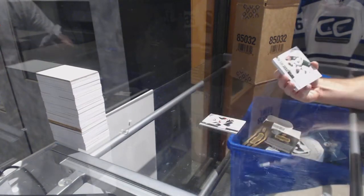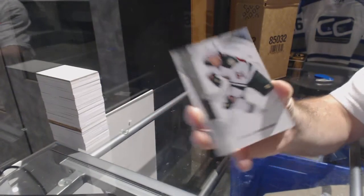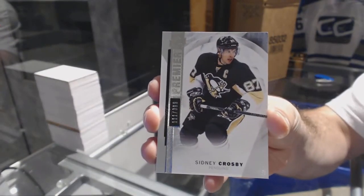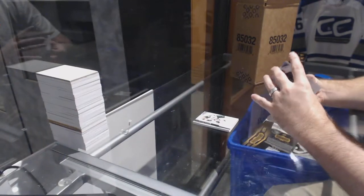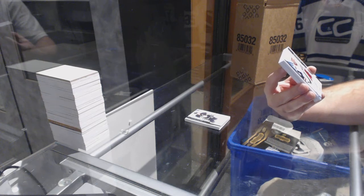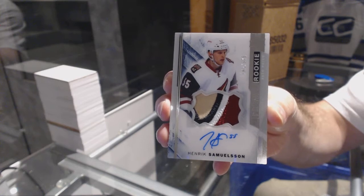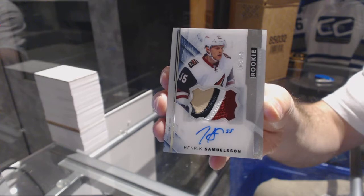For the Minnesota Wild, number /399, Granlund. Base. For the Pittsburgh Penguins, a /399, Sidney Crosby. That's a nice patch — we've got a four-color rookie patch out of /375 for the Arizona Coyotes, Henrik Samuelsson.